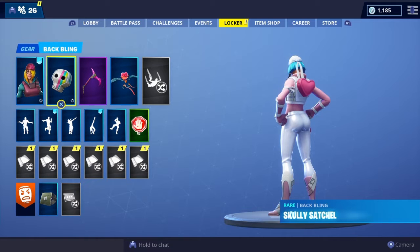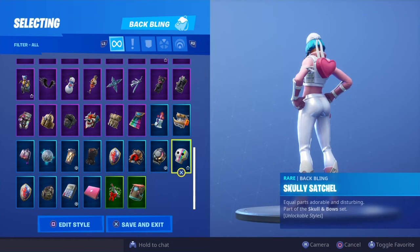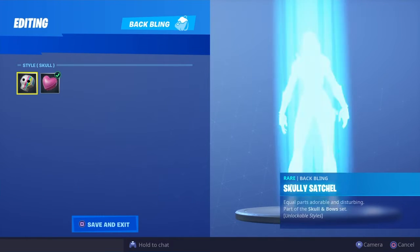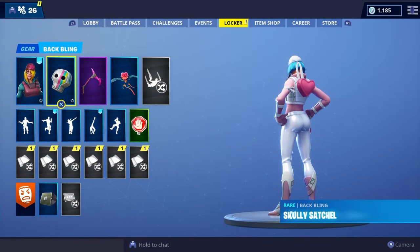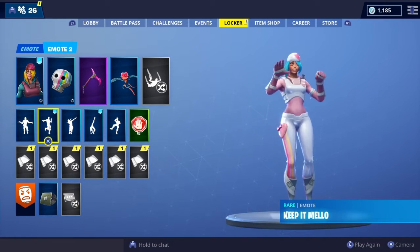That was all of my skins with the new heart Scully satchel. I actually don't know what I'm going to call this in the title because the back bling is called Heart but the actual back bling itself is called Scully Satchel, so I'll just call it the heart Scully satchel. Let me know what you guys think in the comment section below about the showcase. Make sure you guys like, comment, share and subscribe. Remember my V-bucks giveaway is live - link in the description. Anyway, that's it for me, it's been your boy Furza, I am out. Peace.